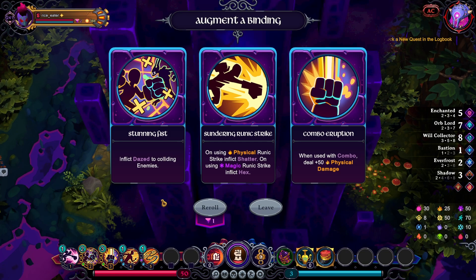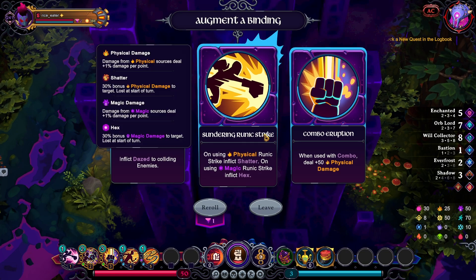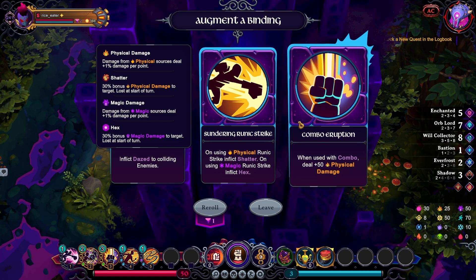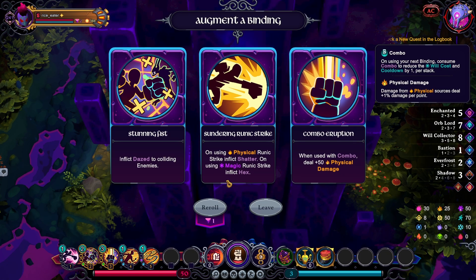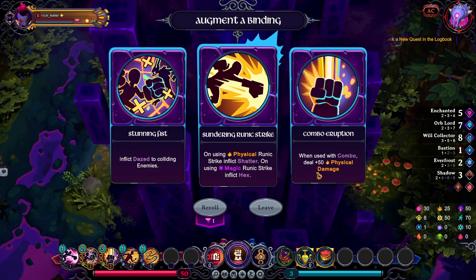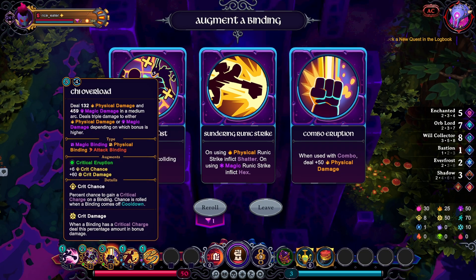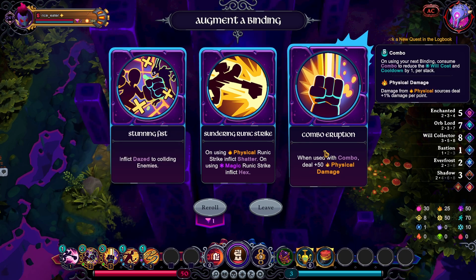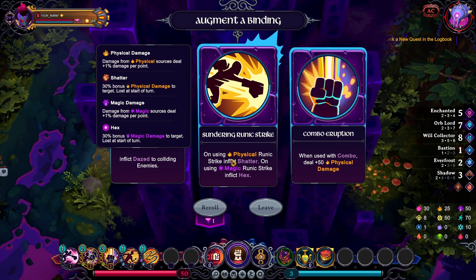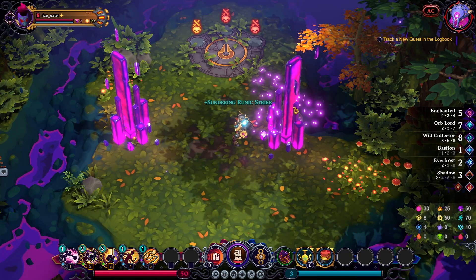Sundering Punch is just increasing damage against things I'm punching — and because I have tons of orbs and Will Collector it only makes sense to do this. This is not desirable. I guess you can get more damage — when used with a combo, right. I don't do combos with this really. This is where I'm dazing stuff from colliding enemies. Let's go Sundering Ruined Strike.